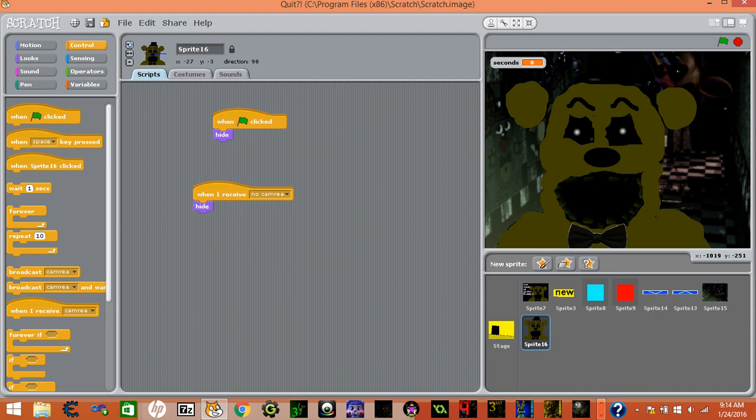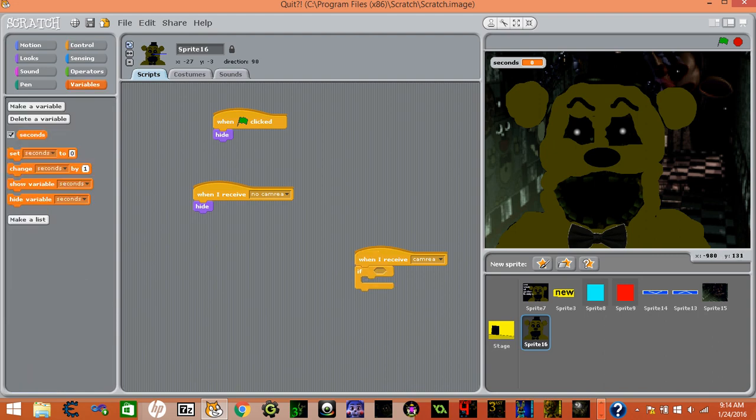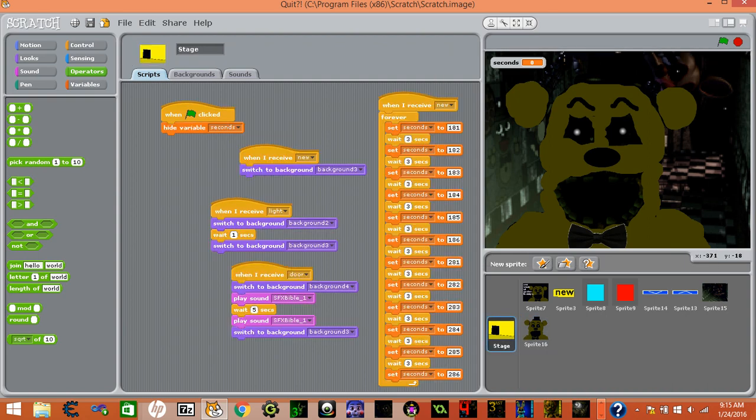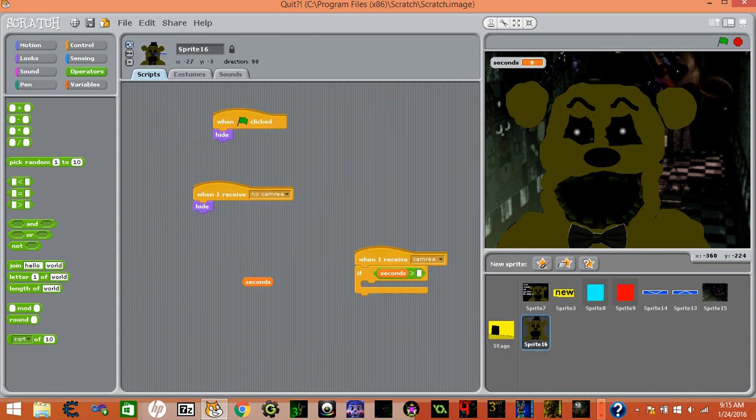When I see camera — if — grab your gate two times. Later on we'll do this one time when we make different cameras. It's greater than whatever number, greater than one of these numbers. Mine would be 186.